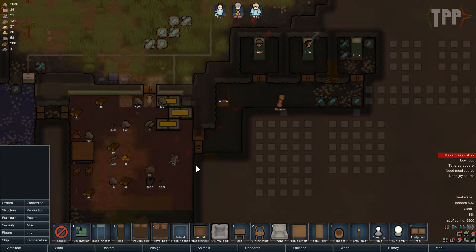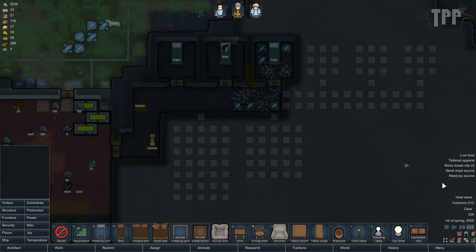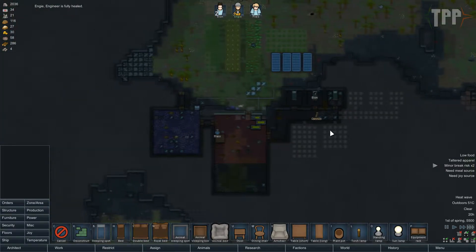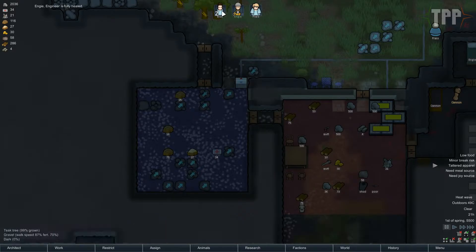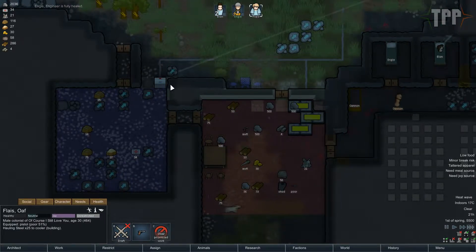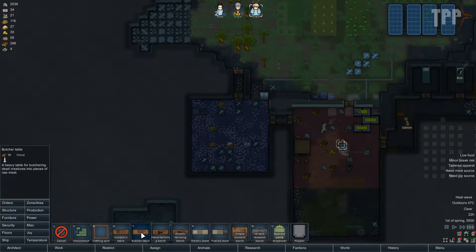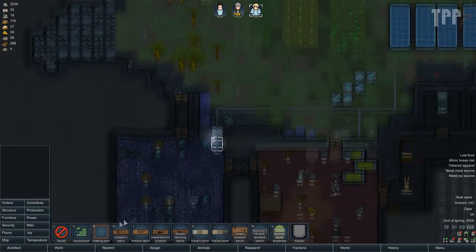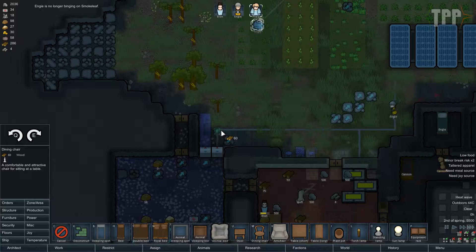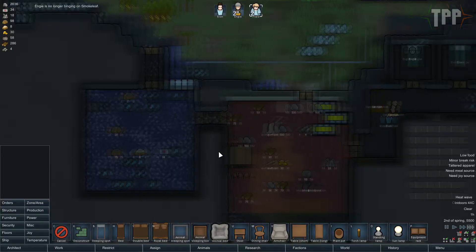Mental break — smokeleaf bridge. Fair enough. I mean, what could have been a worse mental break? She's just getting high. Need a meal source — I'm well aware. Flay, can you just construct it? Good. And then I want to build a wooden butcher's table — it can actually go there. The electric stove can go there. And we'll want furniture, dining chairs, some nice chairs for them to sit on. Once they're in position we can start cooking meals.